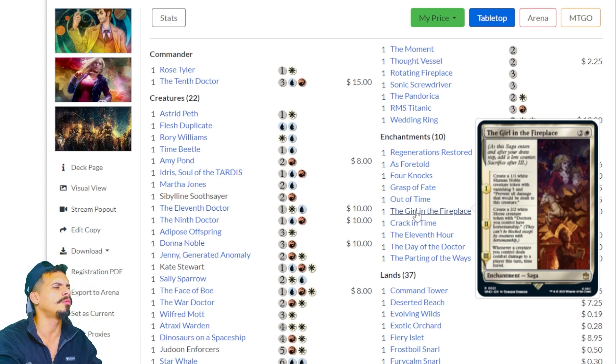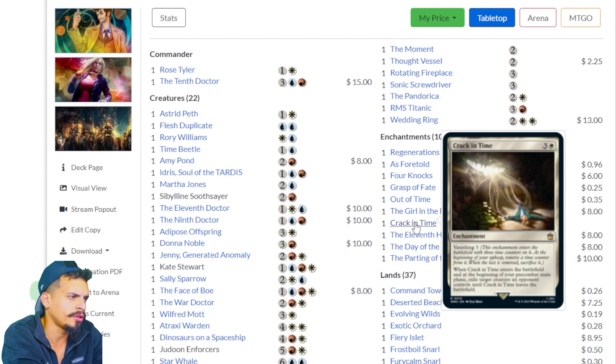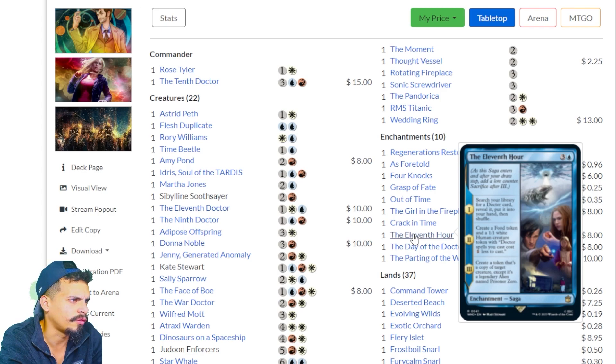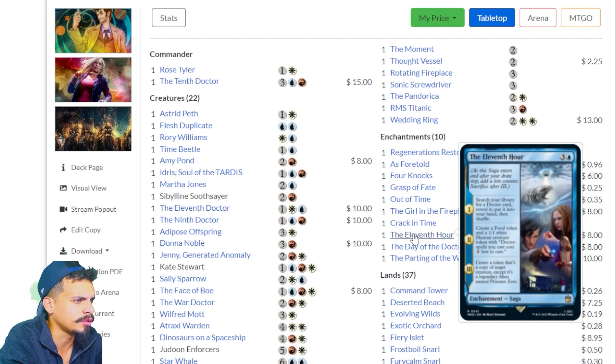The Girl in the Fireplace — creates a 1/1 white human noble token with Vanishing 3 that says prevent all damage that would be dealt to it. Next turn creates a 2/2 white horse token with horsemanship for doctors you control. Turn three you get something that says whenever a creature you control deals combat damage to a player, time travel. Crack in Time — Vanishing 3; when it enters and at the beginning of your pre-combat main phase, exile a target creature an opponent controls until Crack in Time leaves the battlefield. The Eleventh Hour — search your library for a Doctor card, reveal it, and put it into your hand. Four mana for a tutor. Creates a food token and a 1/1 human token; Doctor spells you cast cost one less.